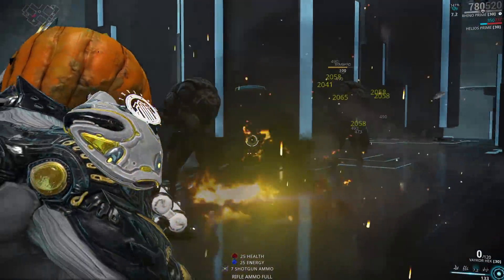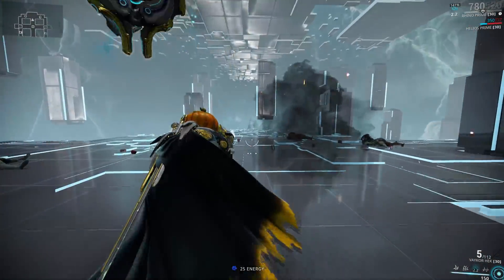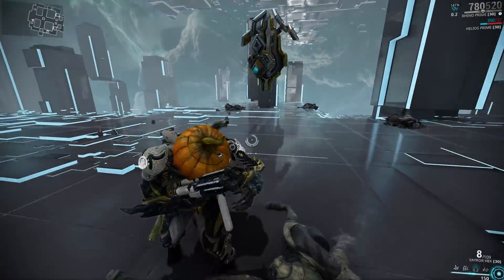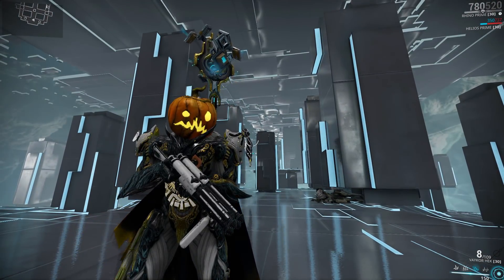You don't have to use this exact same setup. You can cut down a little bit of forma on Rhino — for example, you don't have to forma the aura slot. And you don't need to use Vaykor Hek if you don't have the weapon or the prime mods; just take the strongest crit weapon you have.